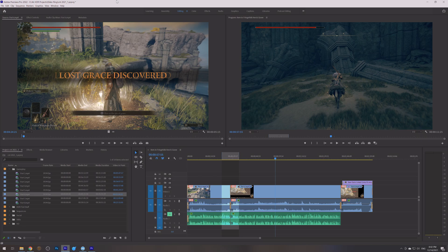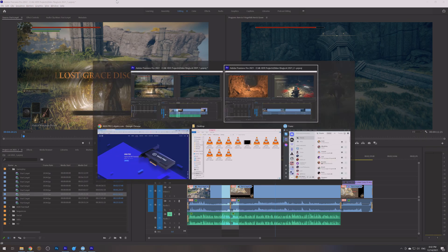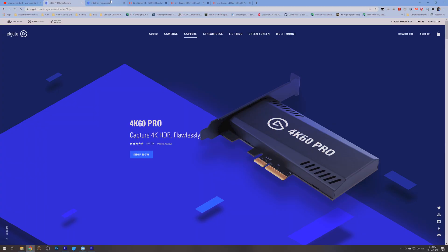The two biggest companies for capture cards are Elgato and Avermedia. There is also Magewell, although I'm not 100% certain if they have any HDR-supported cards, so I'll just be talking about Elgato and Avermedia for this video. Keep in mind I'm not sponsored by either of those companies, but if either of them ever wanted to sponsor me, my email is on my channel. There are a number of capture cards that support 4K HDR recording. For Elgato, we'll cover the only two actually.